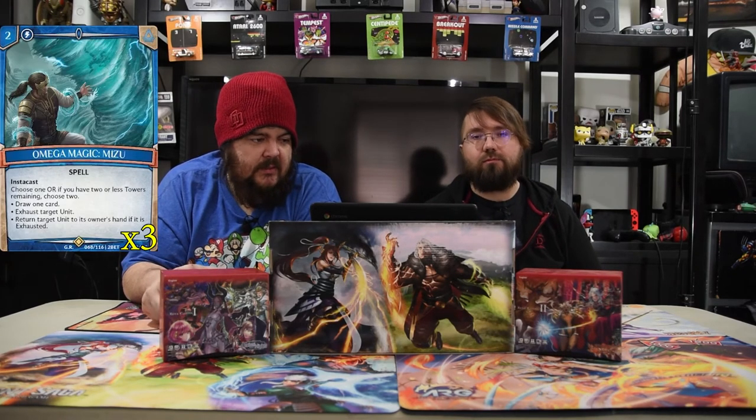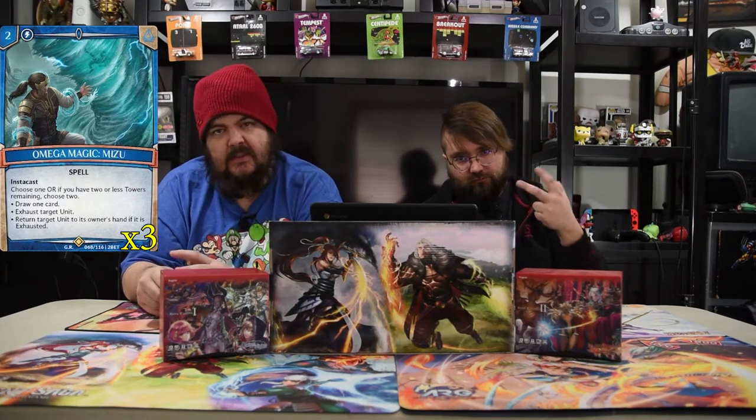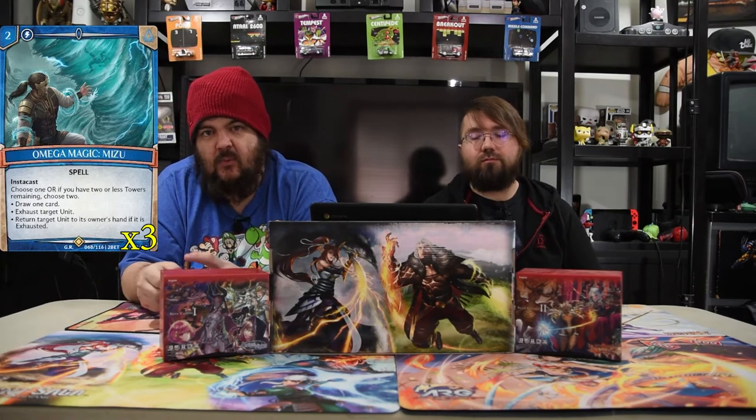Omega Magic Mizu is a two drop Instacast spell. You choose one, or choose two if you have two towers or less remaining: draw a card, exhaust target unit, or return target exhausted unit. So you can do whatever you need — whether you need to draw cards and tap a dude, tap a dude and bounce them. It's all good.